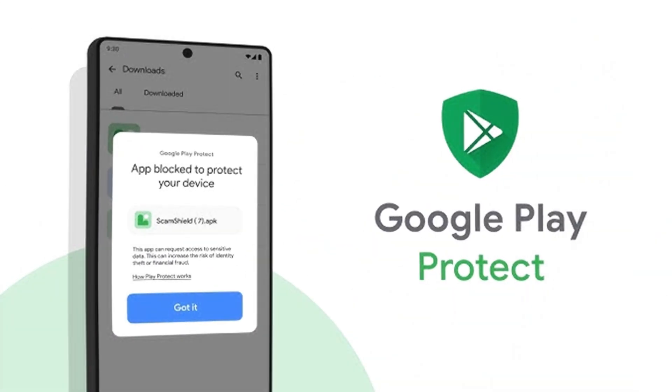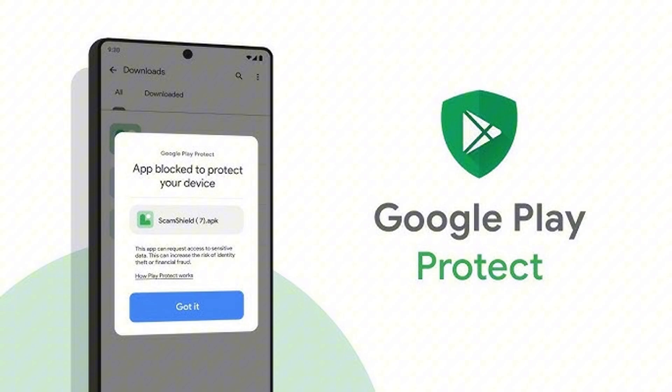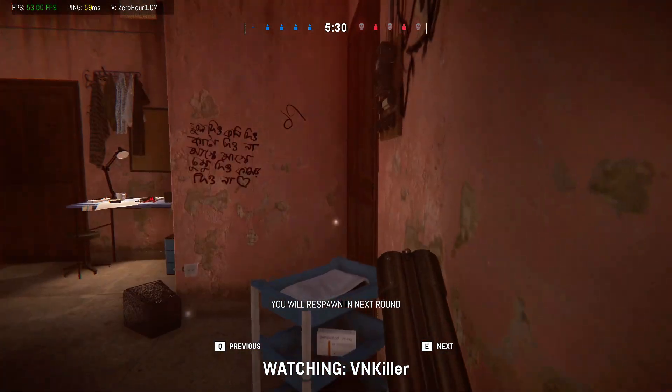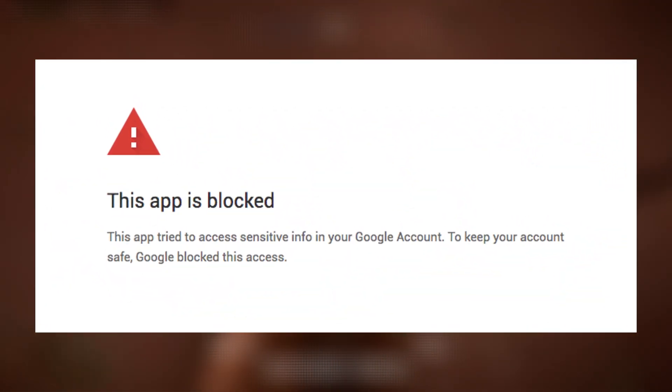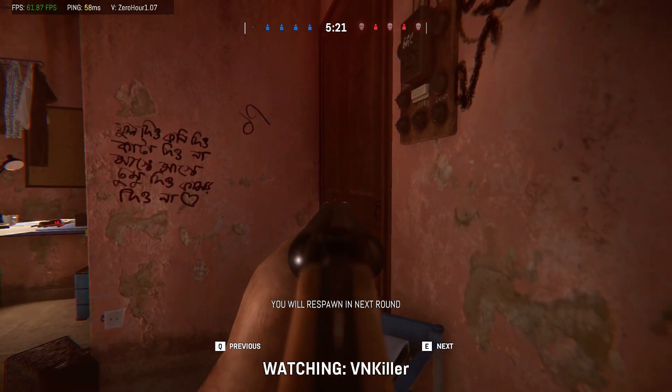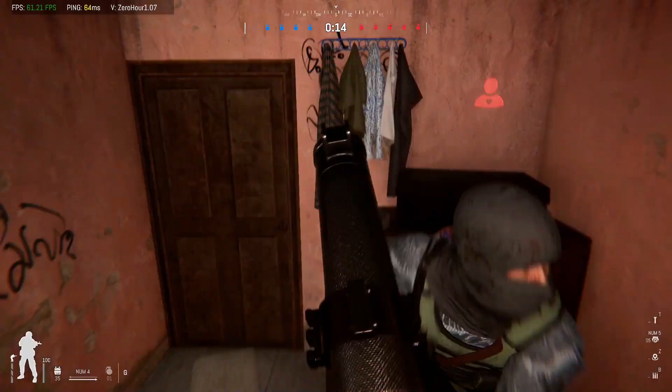Play Protect scans apps installed on your device and looks for unusual behavior, suspicious code, or permissions that don't align with safe apps. If an app isn't from the Play Store, or if it uses uncommon code libraries, it can get flagged even if it's harmless. So sometimes these warnings are legit, and sometimes they're just false positives.